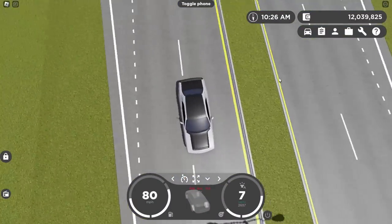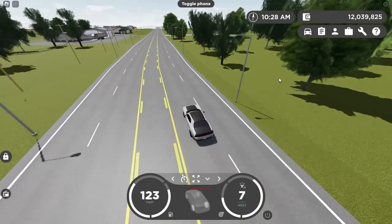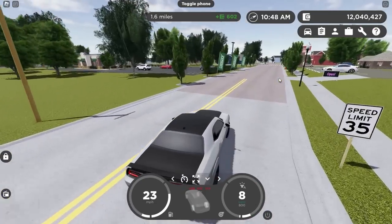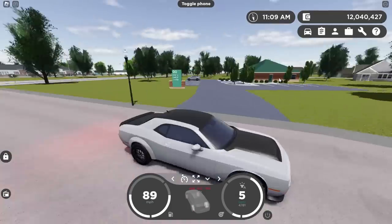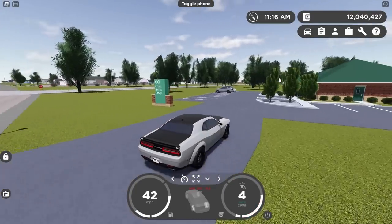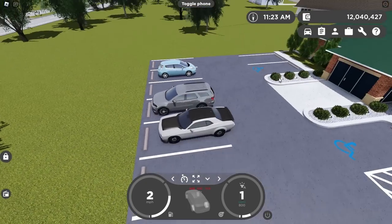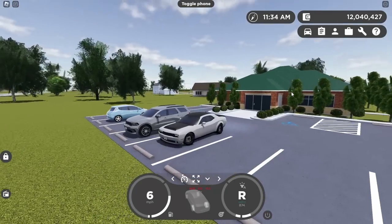These cars are also quite a bit bigger as well. I think there's still the old Challenger as a prop car, so maybe I can find one of those somewhere. I don't know if the Challenger is still a prop car or not — I know it was for a while, but I don't remember ever seeing it recently. Oh, the Durango over there. Maybe that's the best thing I can get for a comparison because these cars are quite big now. Very well might be longer than the Durango. Very, very similar — maybe the Durango is still a little bit bigger.